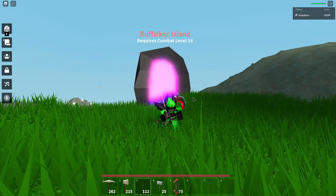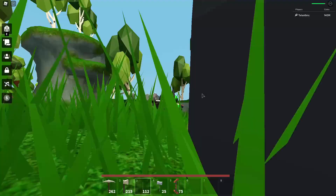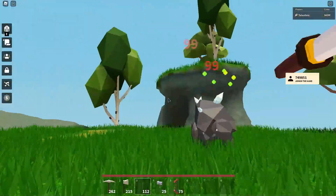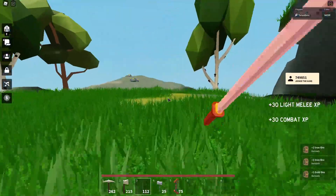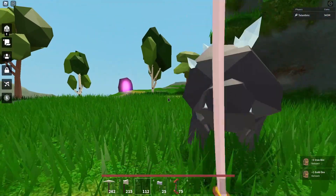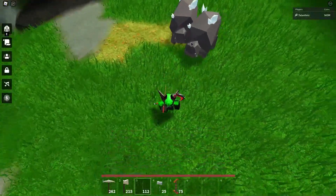Next is the Bufflecore Portal Shard, and you're gonna need to use the Rage Blade — well, you could probably try using another weapon, but the Rage Blade is just the most efficient. Right when you get here, you want to instantly fight the Bufflecore so that they respawn, because if they're not at their spawn, they might not come over to you when you're standing here. You want to go over to this leaves part and stand right on the edge of it.